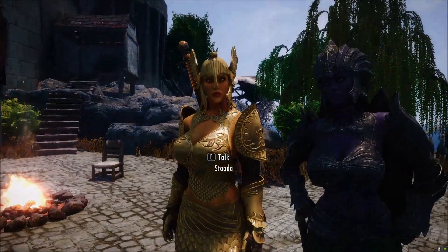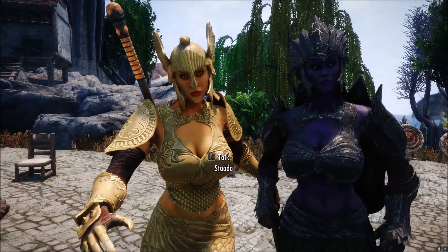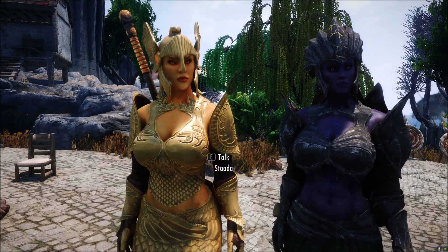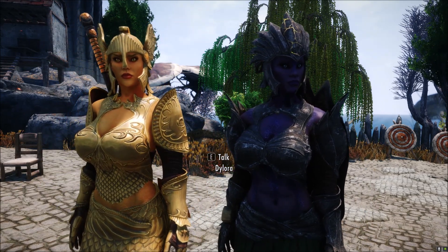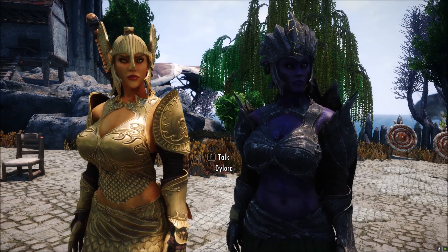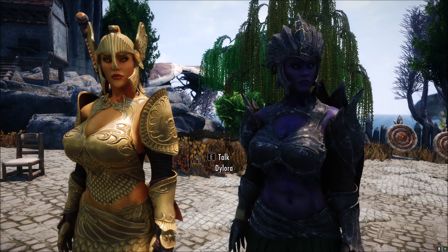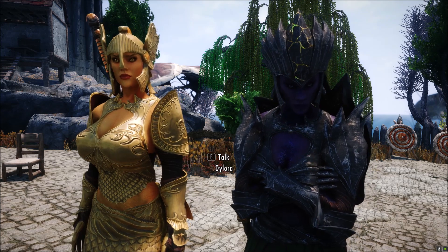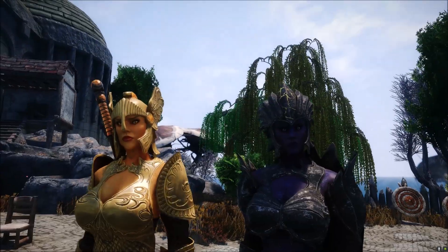New skin textures, new bodies for the commanders. What I have not updated are the basic skin textures for the Dark Seducers and Golden Saints — the ones you'll find dead lying around or even the summoned ones. I might even make the summoned ones have a unique model, actually looking like these guys with the skin texture and the ordinary body, rather than spending all day making a CBBE version and then a UNP version.